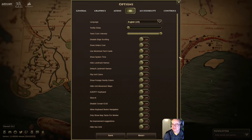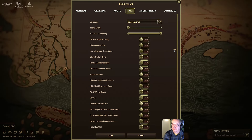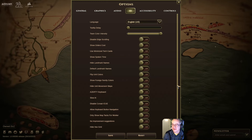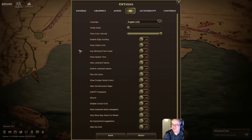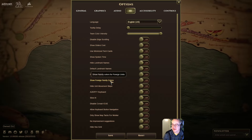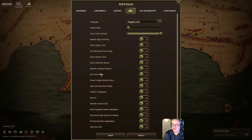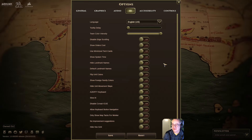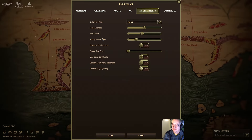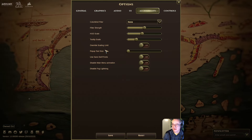User interface — we don't have proper English, only US English here, but it's close enough. I've left everything else off for now. It has quite a lot of options: foreign family colors, flip unit colors — lots of wonderful options. Accessibility: you've got colorblind filters and scaling of the text. Quite good — most games don't have this sort of stuff.